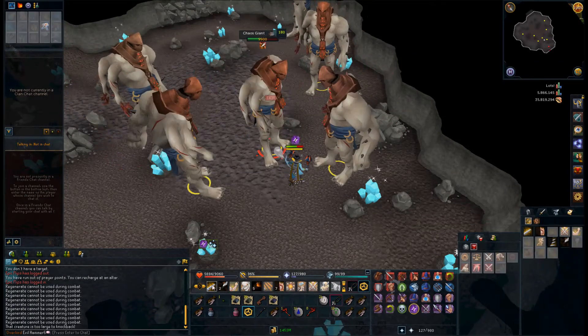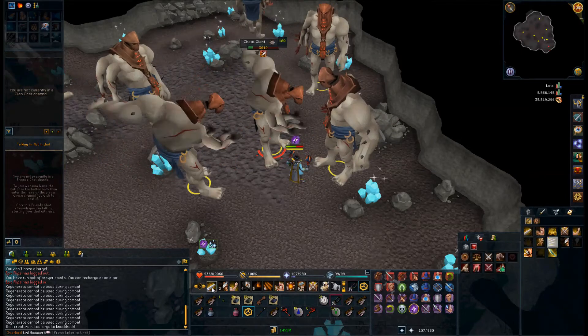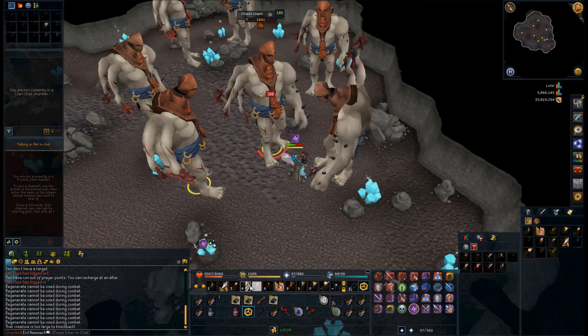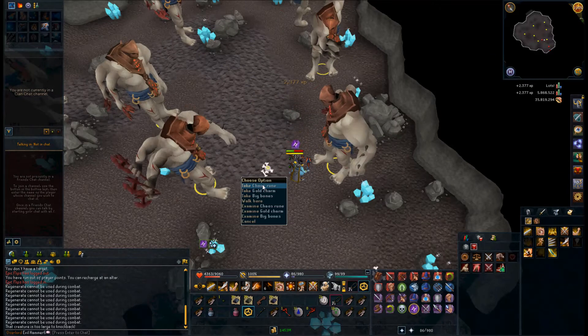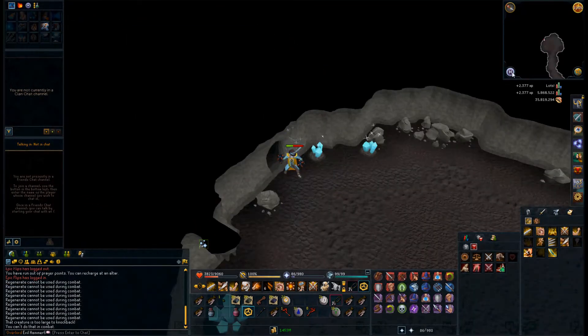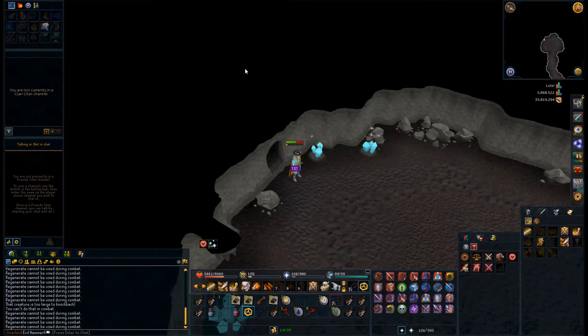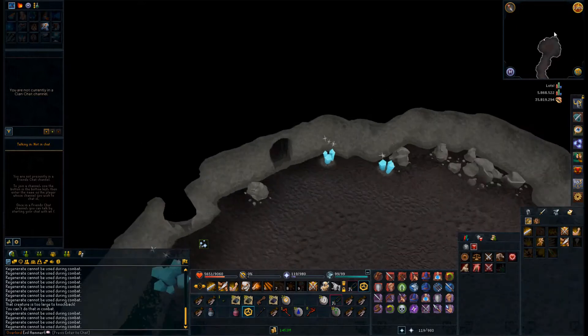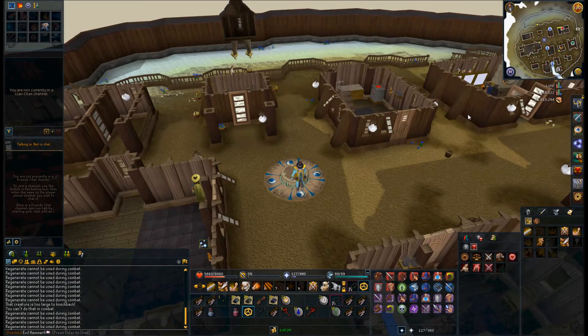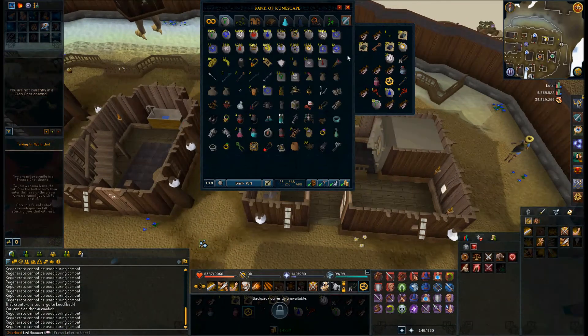We'll go to the Grand Exchange real quick and see how much I can sell these for. Also, getting here is fairly annoying — you have to go on that boat on the east side of Keldagrim at the north of the river, then go all the way far east to get to the cavern, and then run all the way through the cavern just to get to them. I'm assuming not that much because when I was looking at prices these were 50k each, but they were crashing really quick.